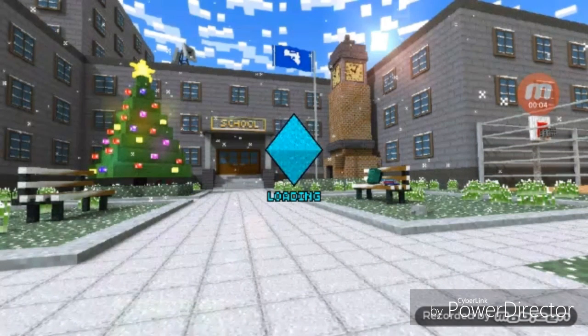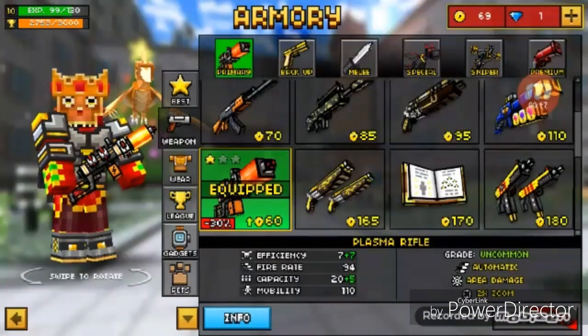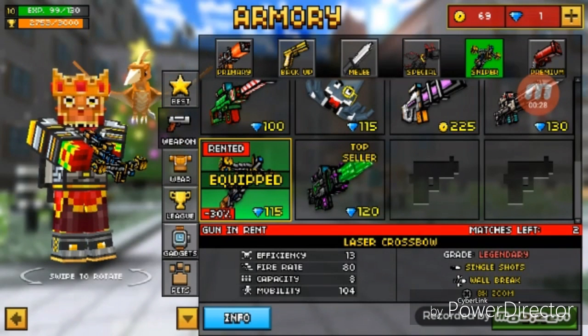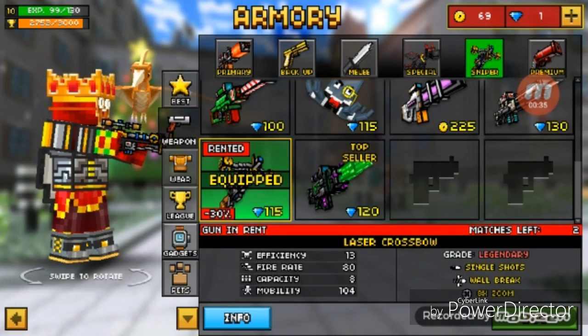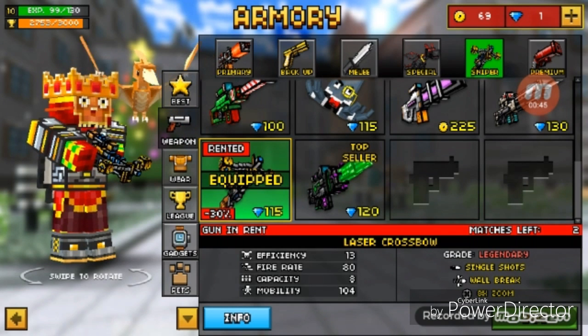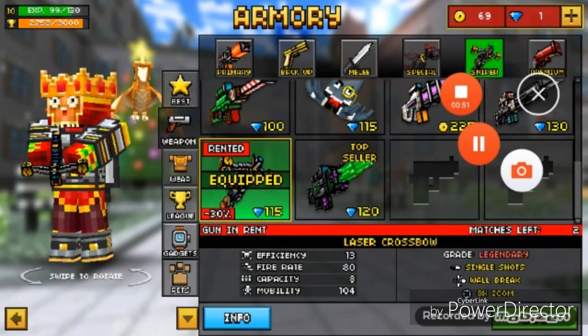What is up YouTube, it's Jace Roskam here. I'm back with another review video. Today I'm renting another gun — the Laser Crossbow. It's a legendary single-shot gun with a wall-break ability so it goes through walls, and it has eight times zoom. It's a very good looking gun and I hope you guys enjoy it.